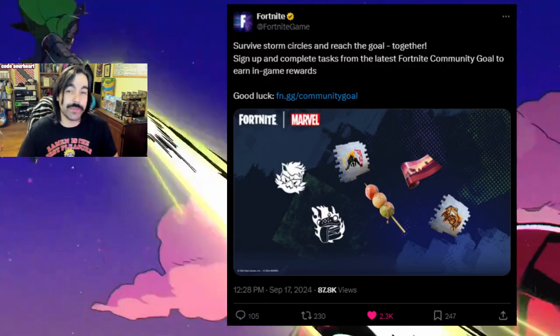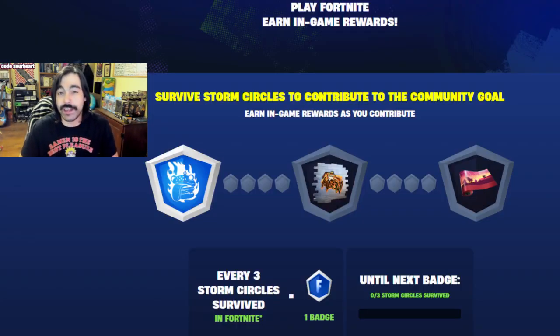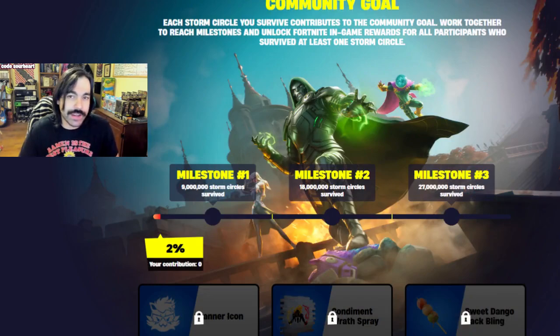We have some free cosmetic rewards that have just been released, and these are community-driven. You'll have to go sign in at Fortnite's official website, and then wait for certain thresholds to be reached by the community — you don't have to actively participate in these challenges to receive these rewards. I expect with how much traffic these updates are driving that these rewards will be completed rather quickly. However, I don't know if you can get these rewards after the challenges have been completed, so I would sign up as soon as you can.